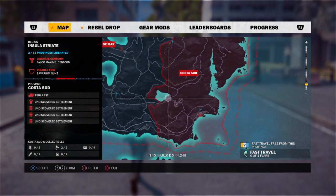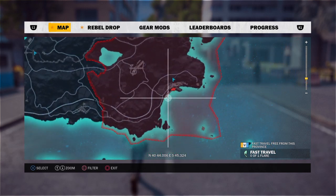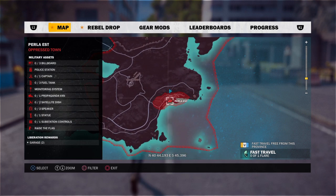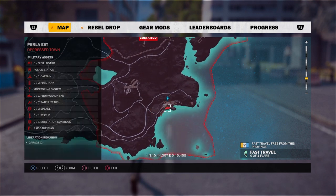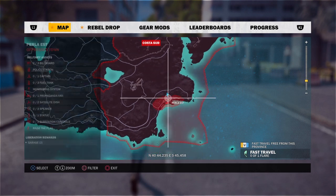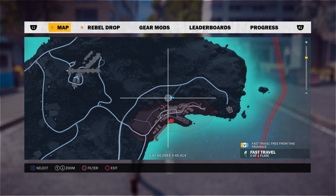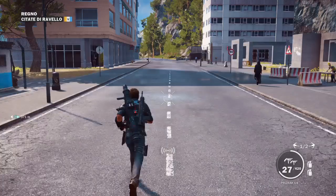Last but not least, it's in the same state Costa Sud, in the capital of the province called Perle Est. It's a little coastal town — you go down there and there's location seven, and that should do it.